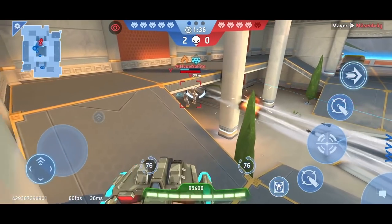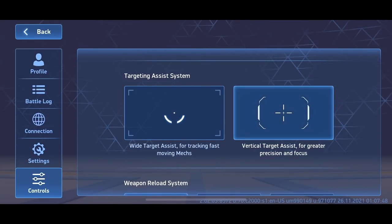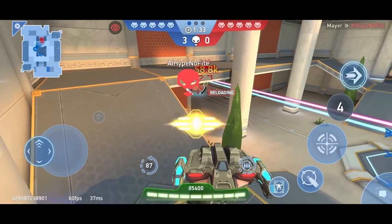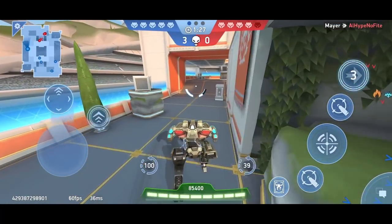About the choice of targeting mode: the game presents 2 different options. The first is the default — it has an automatic vertical sight, and we need it. The second is free vertical sight, but you can not pay attention to it; it is suitable only for those who play with the emulator on the computer.